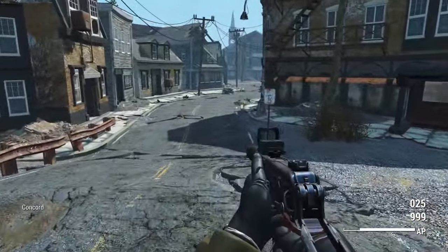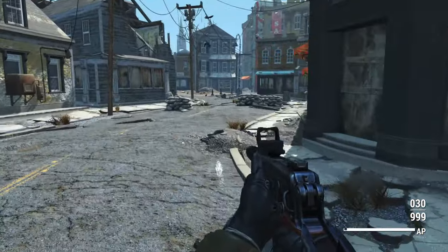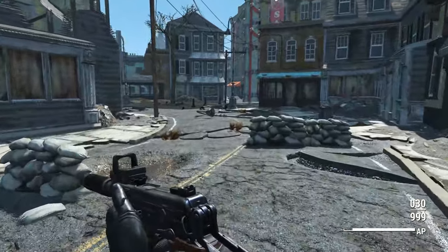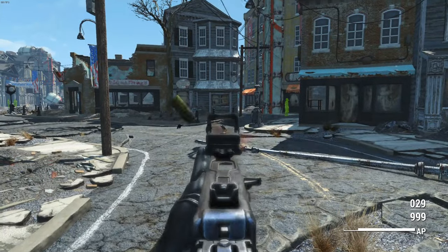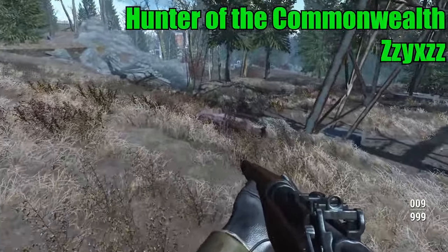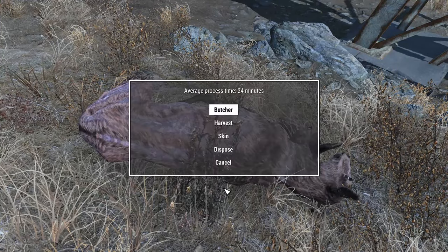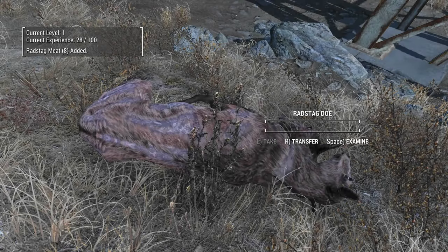For starters, the hunting in Fallout 4 is a little bit lackluster, and if you're doing a survival playthrough, hunting is a big part of that — you need food to eat, and one of the best sources is meat. To improve upon that system we are using Hunter of the Commonwealth by zzyxzz, which makes an immersive attempt to improve upon the vanilla hunting system. Now whenever you kill an animal, instead of just looting the meat and other materials, you actually need to butcher them.